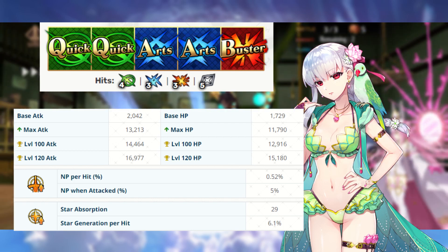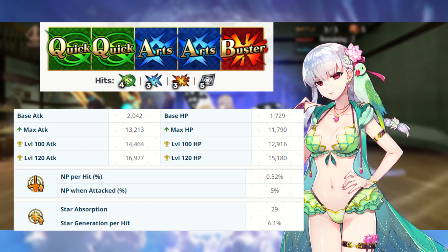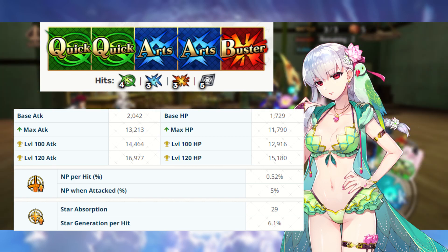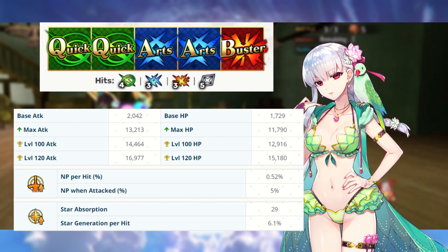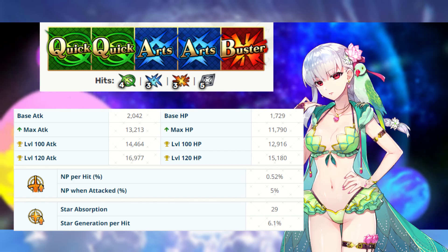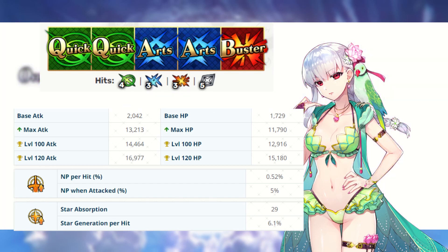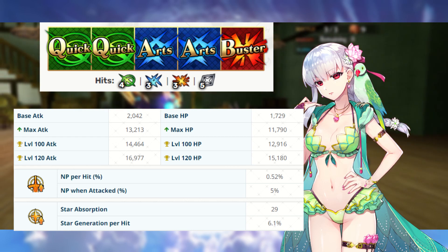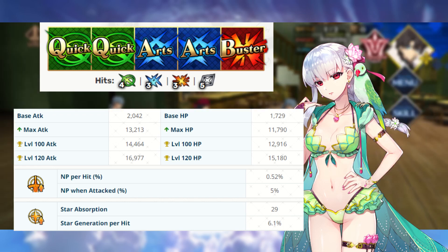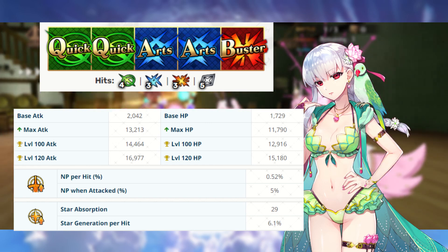It gets absolutely crazy considering the potential Kama has for farming. Kama is designed to be an Arts farmer, but it is her ability to also perform well in challenge quests that ends up making her a very valuable Servant overall. She may be hitting for neutral damage a lot of the time, but the amount of damage she'll be doing will be so high that class advantage may not even matter. With solid hits on her Arts cards and ability to Arts brave chain with a 0.52% NP per hit, Kama is going to dish out some fantastic damage.